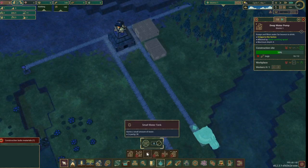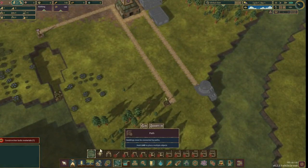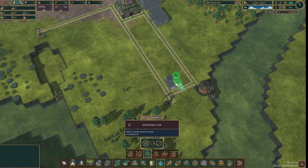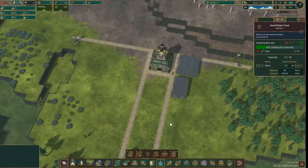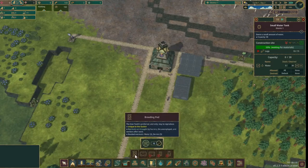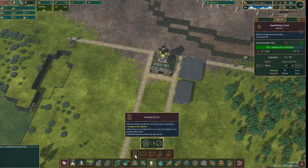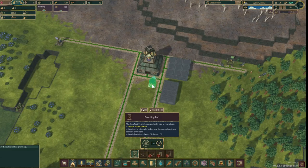Water also needs a dedicated storage, so we'll build some water tanks. The Iron Teeth will not reproduce on their own, so we'll need to build some cloning facilities. This breeding pod can produce new Iron Teeth children for the affordable price of 5 water and 5 berries.